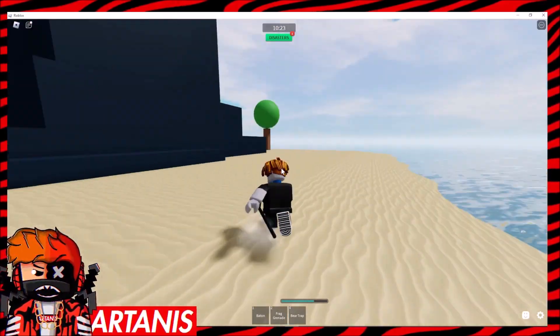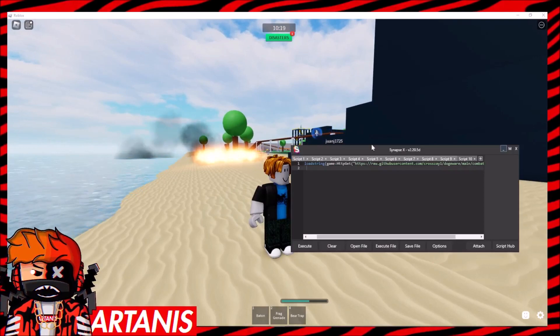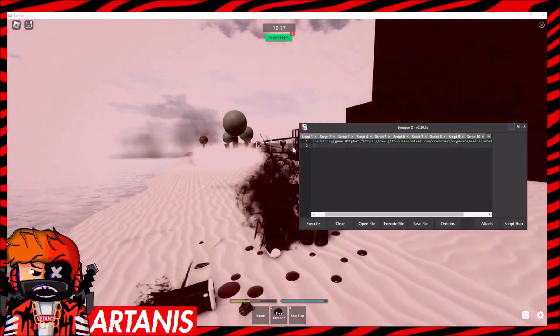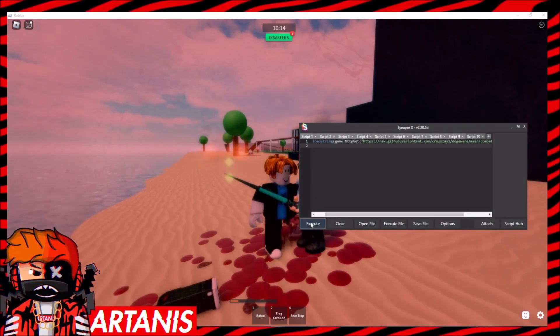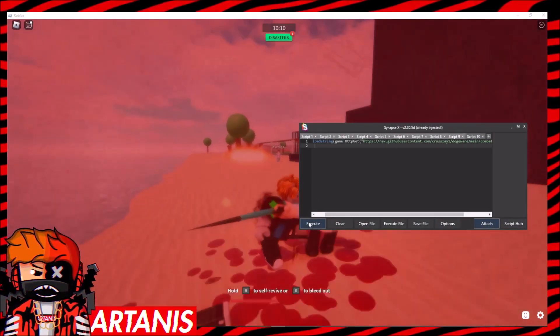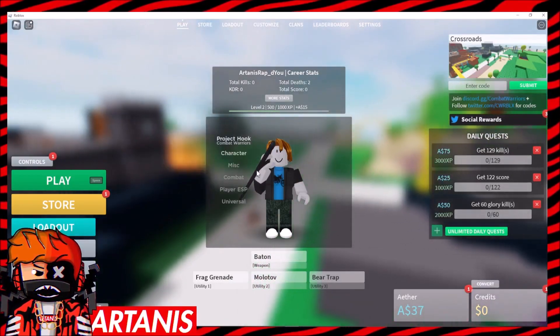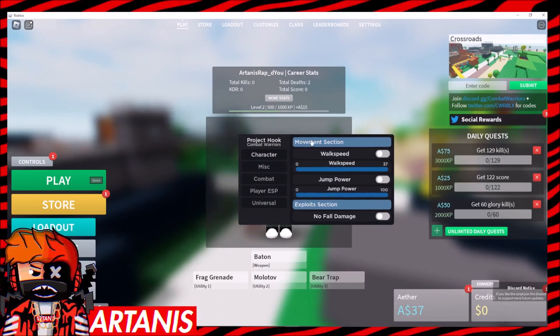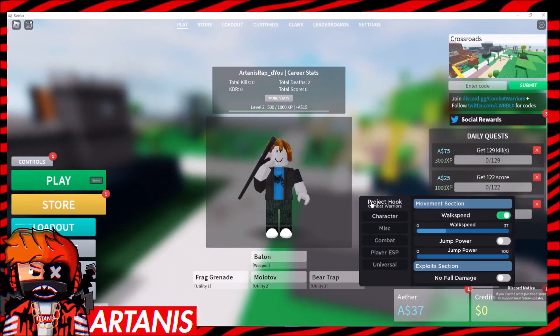Anyway, what you're going to want to do next — I'm going to let this guy kill me — you're going to want to have your executor, then go to the link in the description and get yourself the script. Once you've done that, click attach or inject, then execute. Sorry, that script was bugged, so we're going to use this other one. Make sure you don't use the other one — this one actually works.